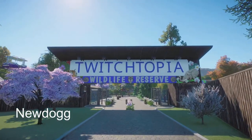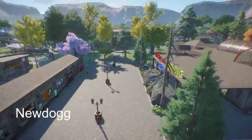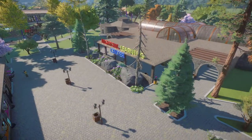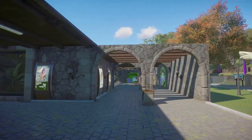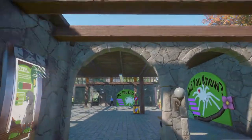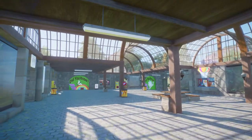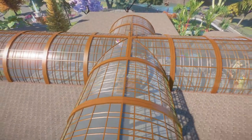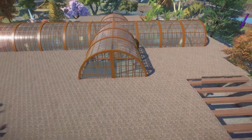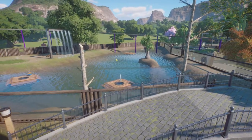New Dog has been busy making Twitchtopia Wildlife Reserve. In this park we have some credits going to Massbanded for the turnstiles, Booted Builds for the main playground items, and to Nick for the strollers. In this park we've got 21 habitats, lots of exhibits, over 140 animals, all of your guests and staff facilities, and we even have a monorail ride.